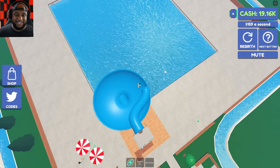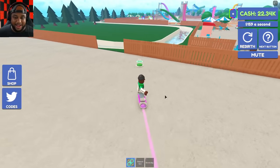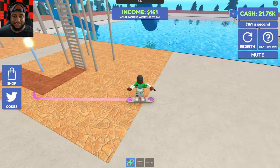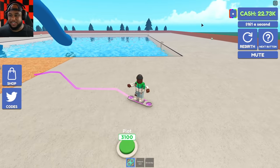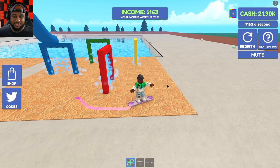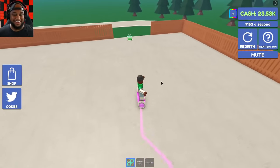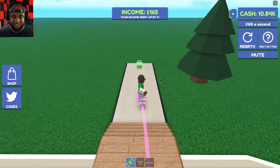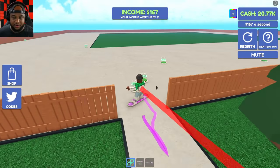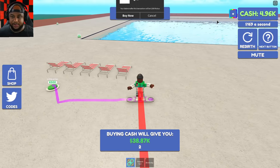I gotta get on this - I love going to the water park and doing this circle ride. Whoa, that was freaking sick! Let's put our plot and add one of these unique slides. Our income is going up - 161 bucks a second! Let's put some different shooters here - this is super legit, I love it! A path, a bridge, we got another area - a fence, water, benches.